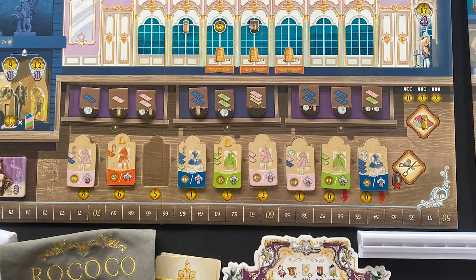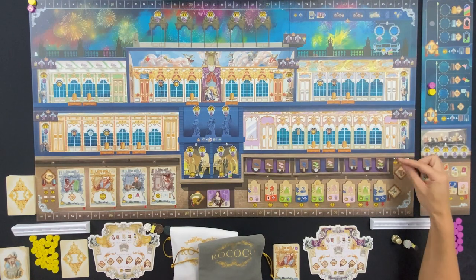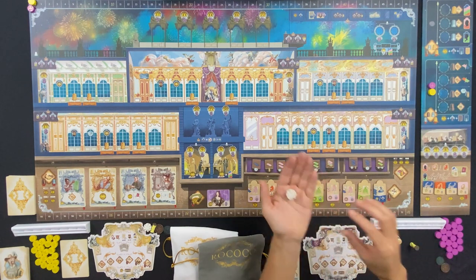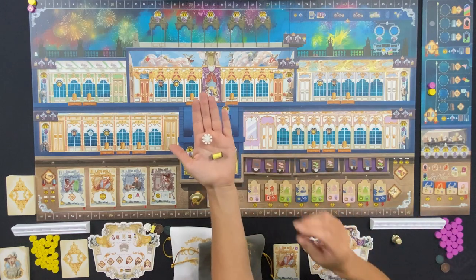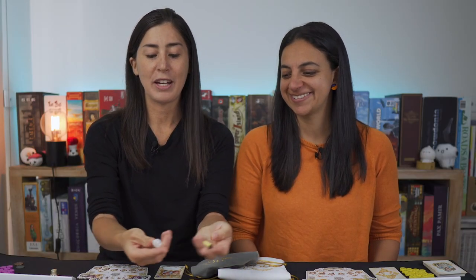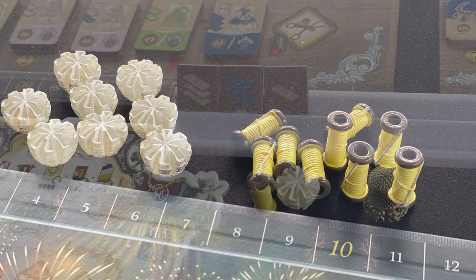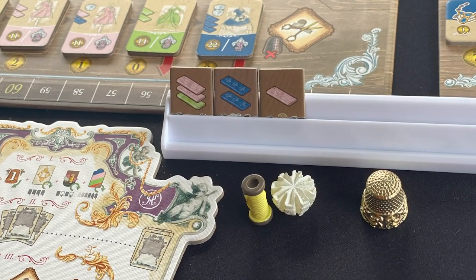The way you create dresses is by collecting silks, lace, and bobbins of thread - totally cute resources, really fun to trade with and play with.